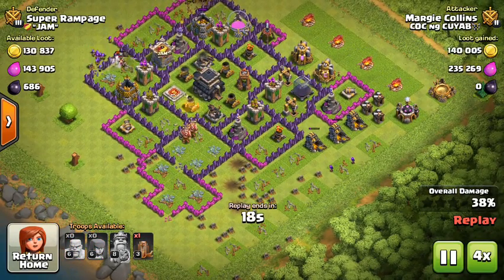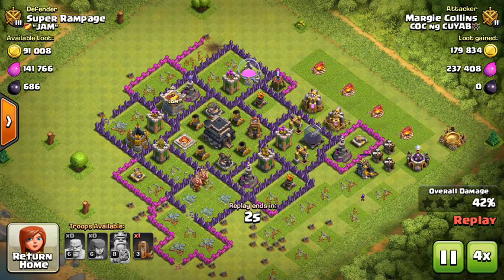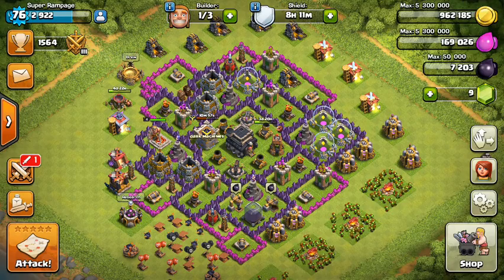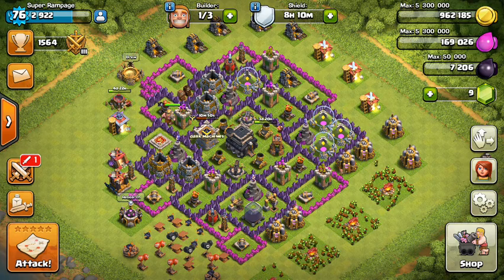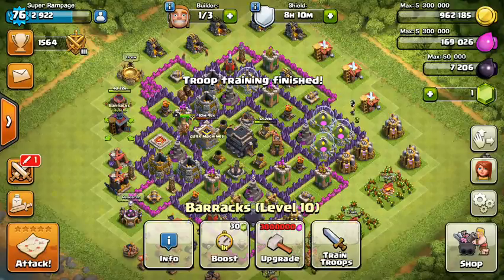They took out my Barbarian King, I took out their Barbarian King. My XBow really helped me a lot, including the bomb tower. Now I can gem it - gemmed it!